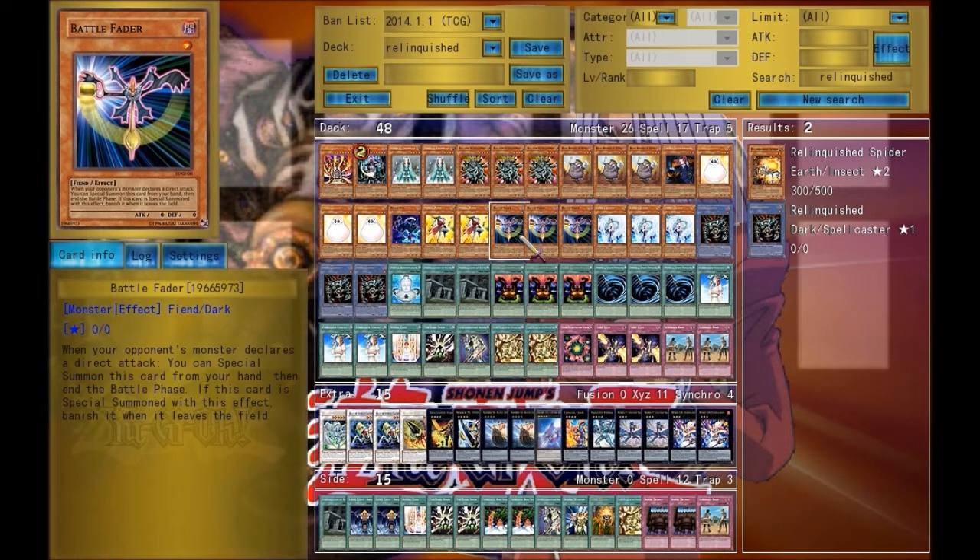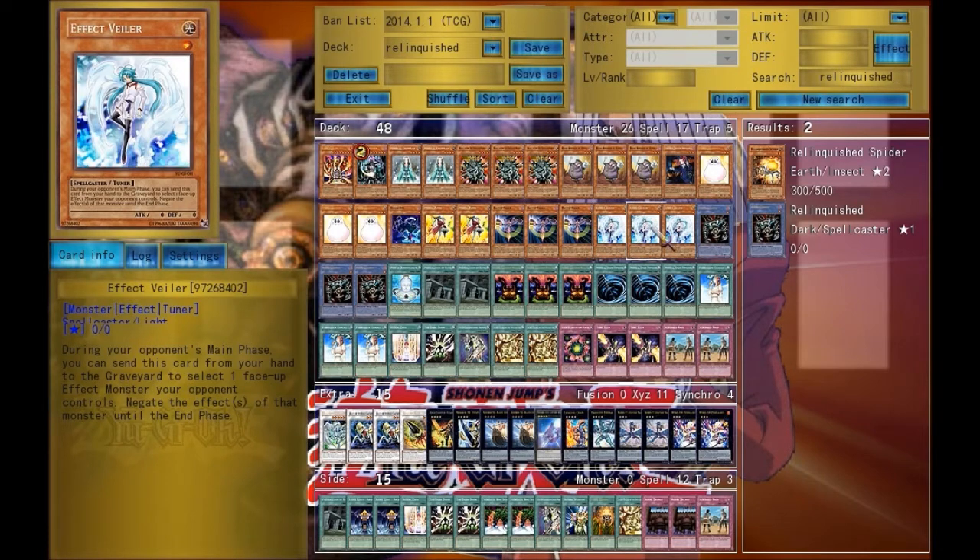Barrel Fader — he's just to lay down, and then if you end up getting a Relinquish for a Black Illusion ritual summon, that's contributing. I run him instead of Scarecrow because I feel he's more effective in this situation to help lock down my opponent. He's also the only tuner in this deck.